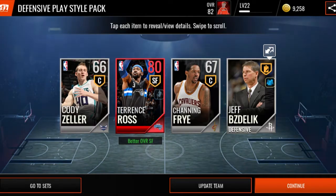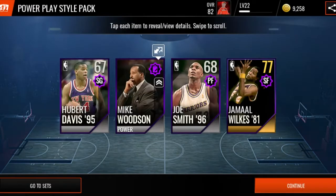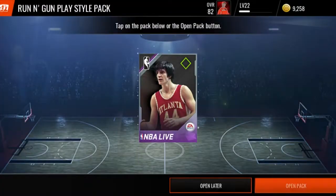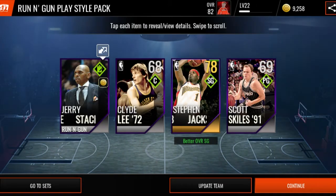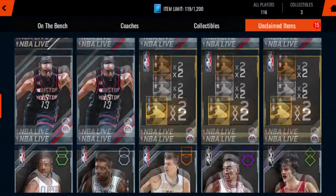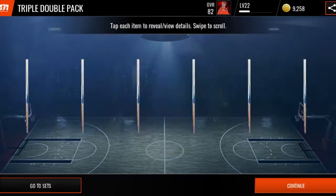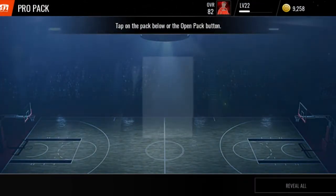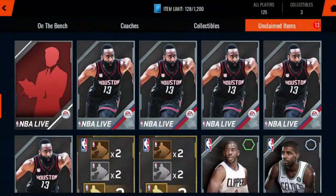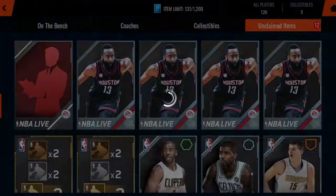Let's go into Terrence Ross. We pulled Steph Curry though. Do you know how insane that is? I'm pretty sure that is the most expensive card besides the 90 overalls. The 90 Shaq and the 90 Paul George go for more, but that is the most expensive pullable card. I think Kevin Durant maybe goes for more, but his price should have dropped because of Paul George. That is absolutely insane.